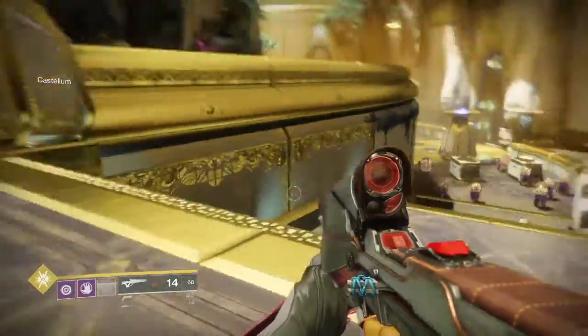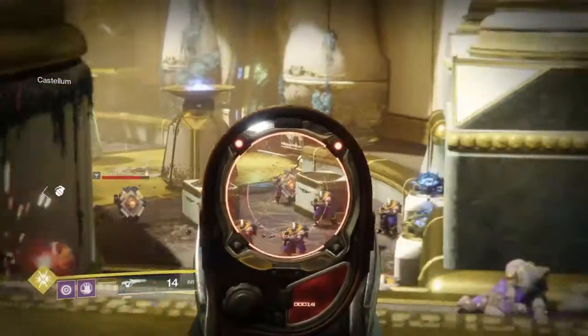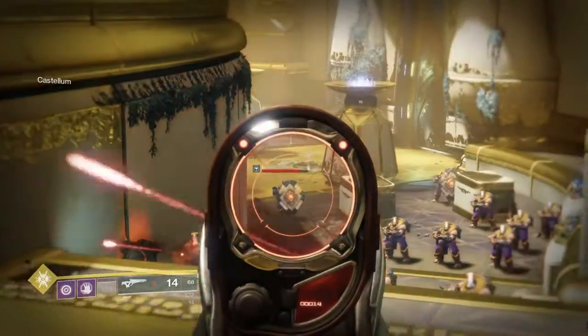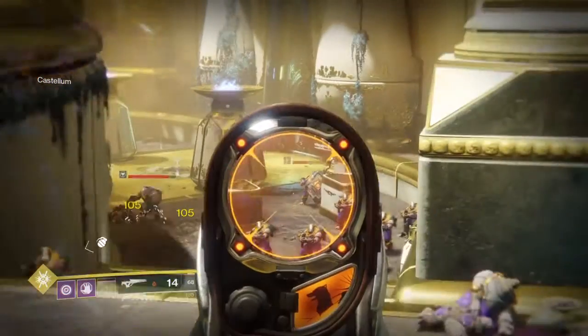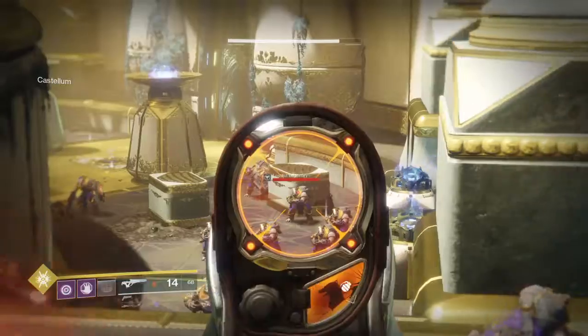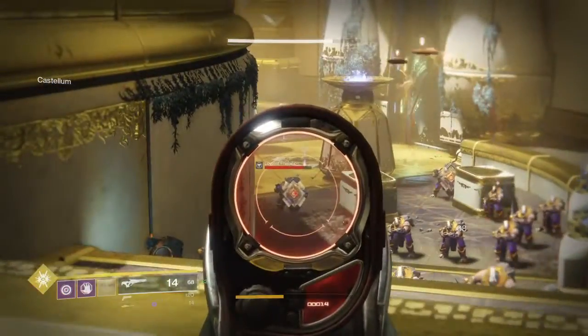Now in Gauntlet, if you stand where I am right now, which is the right side of where Gauntlet is, you'll have two Legionaries that position themselves like this. This will happen every time — I've tested it. So here's what you're going to do: just 1, 2, and then Headshot. And every Headshot will count as 1 for the 50 kills you need.